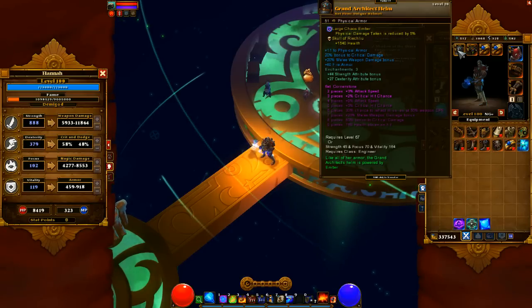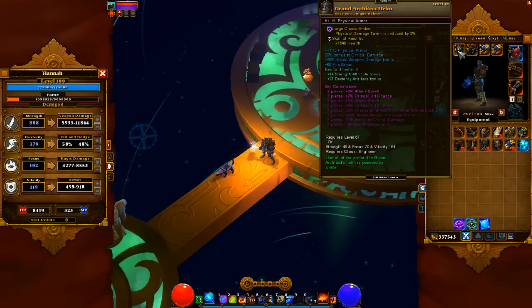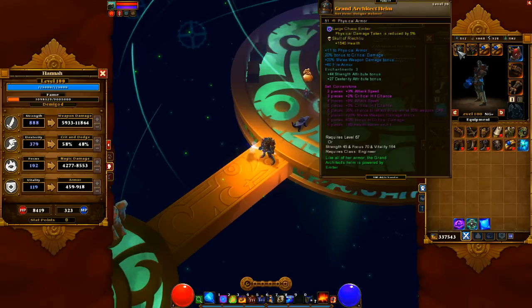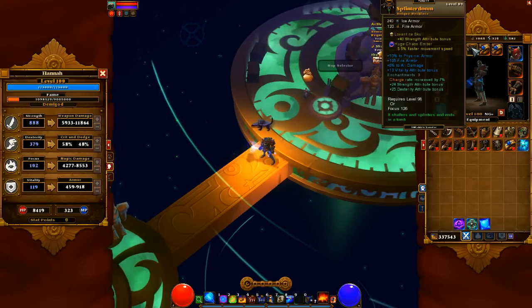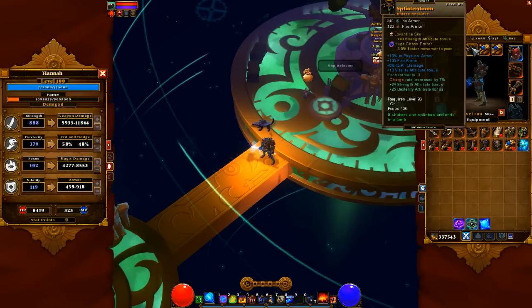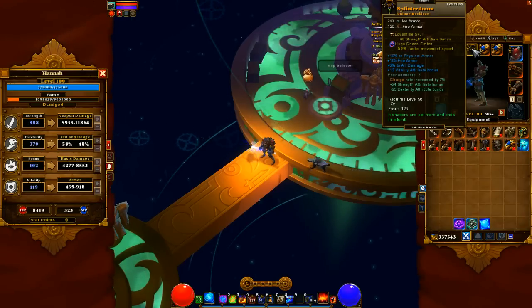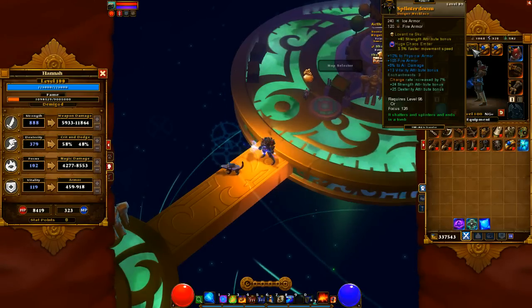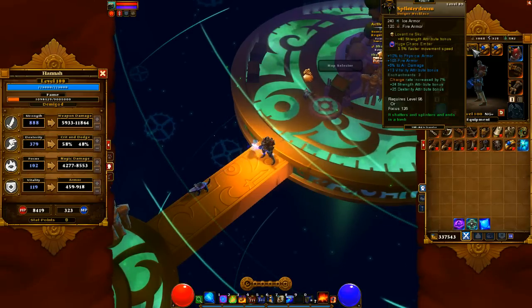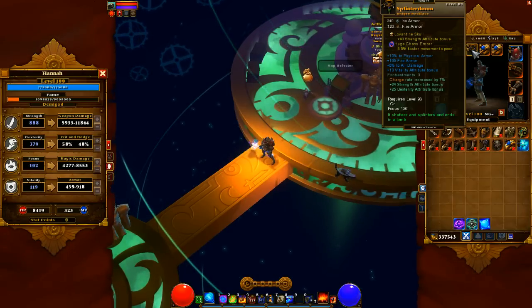I probably should have put the Skull of Reichlio in the helm instead. It's a nice skull — more strength and dex, good crit, good melee damage bonus. I love this necklace a lot. I put 11 gold in there for plus 40 strength. The Engineer is a little bit slow to start, so a little movement speed is good, plus six to all damage, and the charge rate increased by seven is great. Charge is so important with this build — building charge and keeping a five-point shield up is pretty critical.